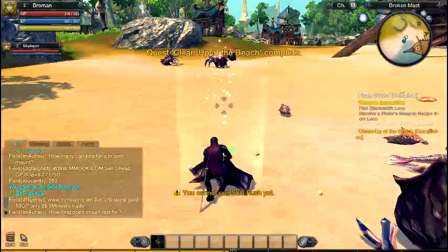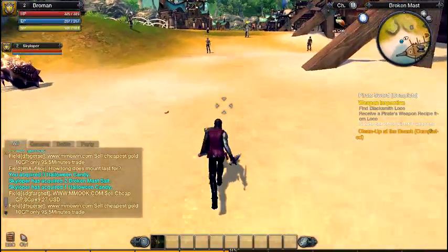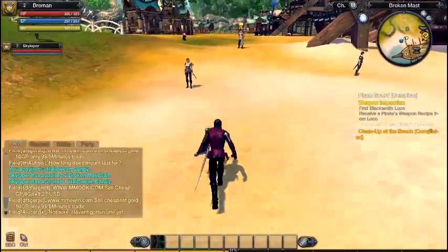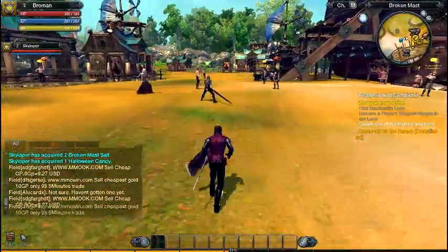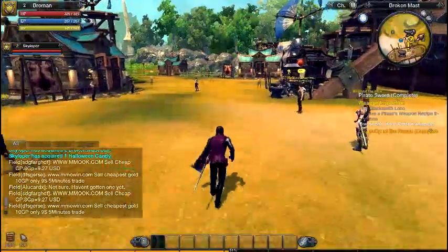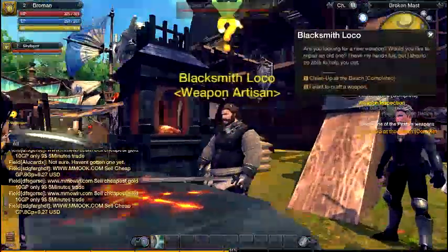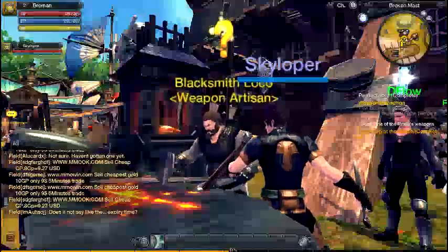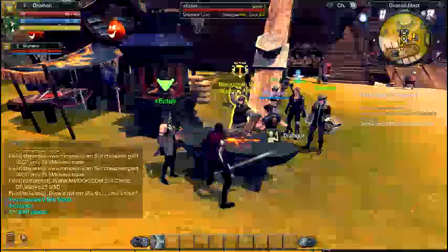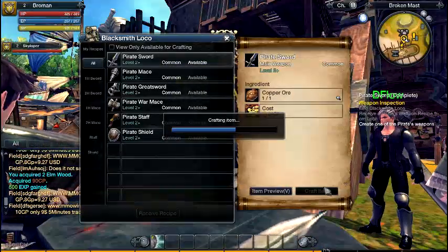It's basically a monster hunter style game. This is more like Forsaken World — there are European and US versions; I play US because that's where most of my YouTube audience is. Complete the quest and you get wood, copper, and unlock more quests. Press craft item and it crafts it.